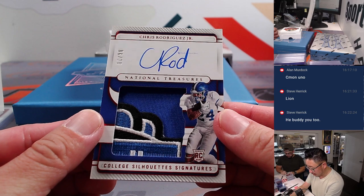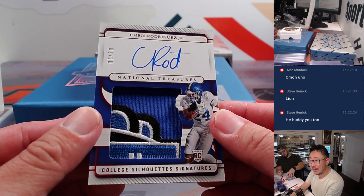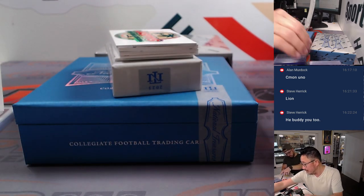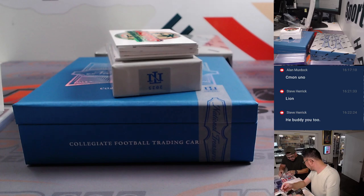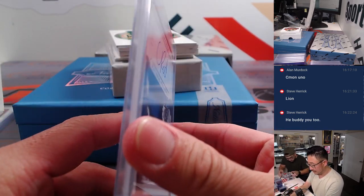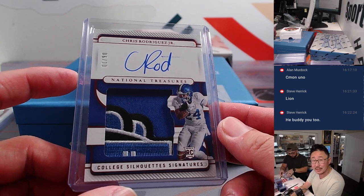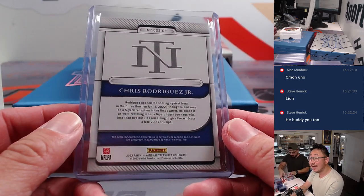We've got Chris Rodriguez Jr. again — 6 out of 10, big college silhouette signatures patch and autograph. Chris Rodriguez is a Washington Commander — that's a random number block team. So that'll go to Commander 6, and that'll be for Allen.